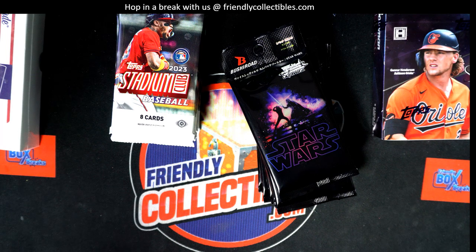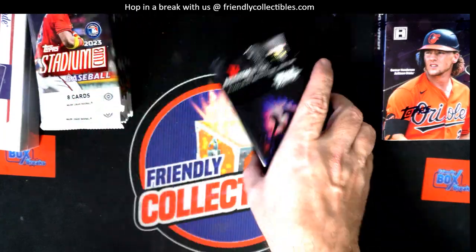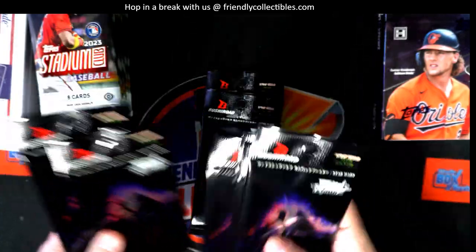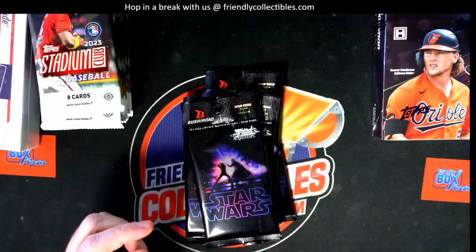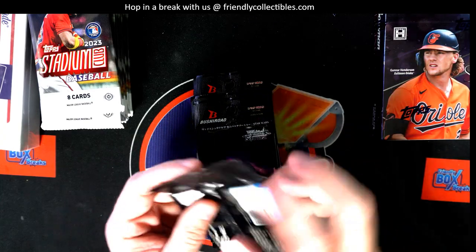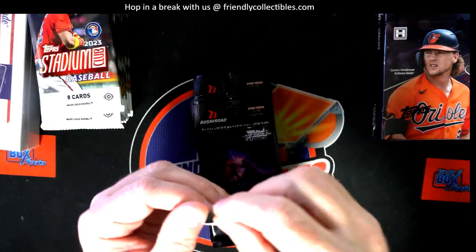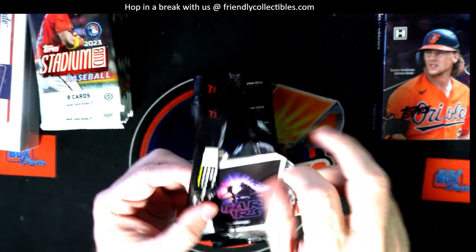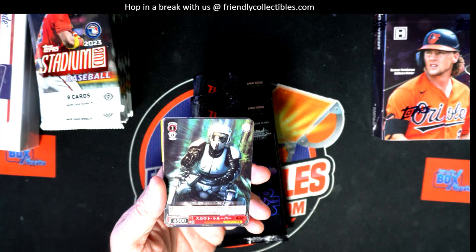Five packs here for Troy C. Let me double check - we have three on that order and two on that order. Yes sir, so aloha Troy C, let's pick your five randoms: one, two, three, four, five. How about that? So we have four packs of this left guys, and Troy C is up - Troy from Hawaii. Let's do it man, aloha!